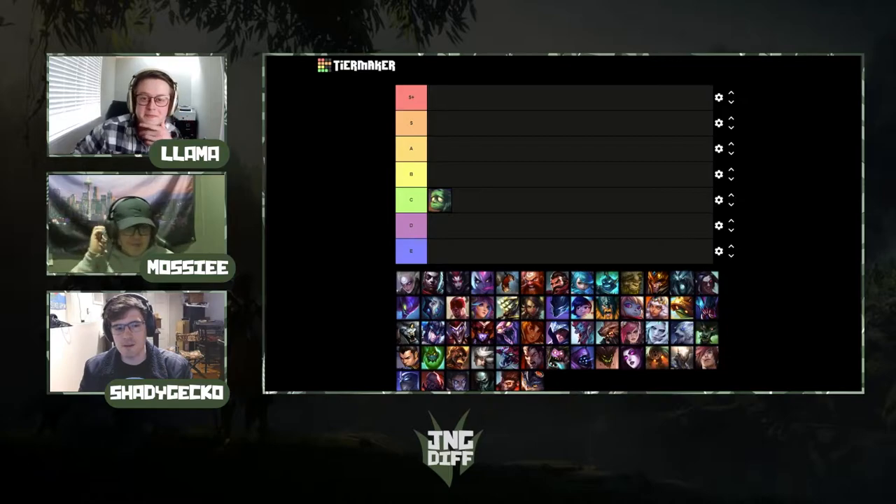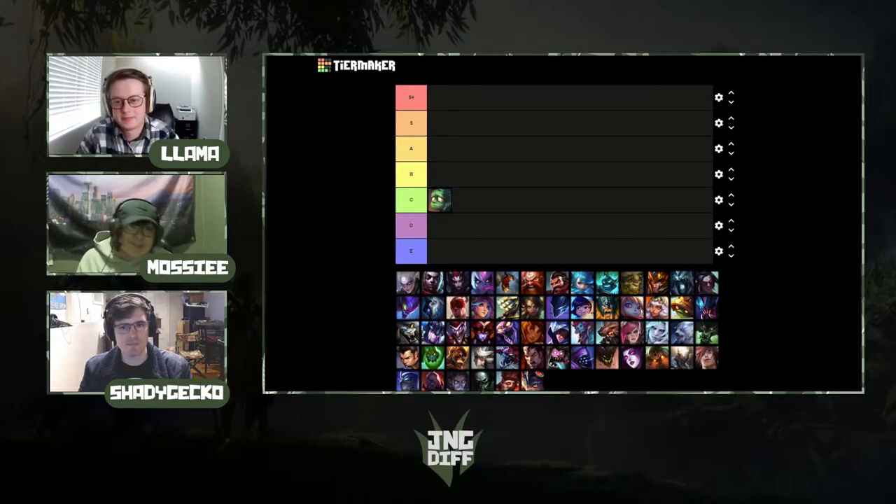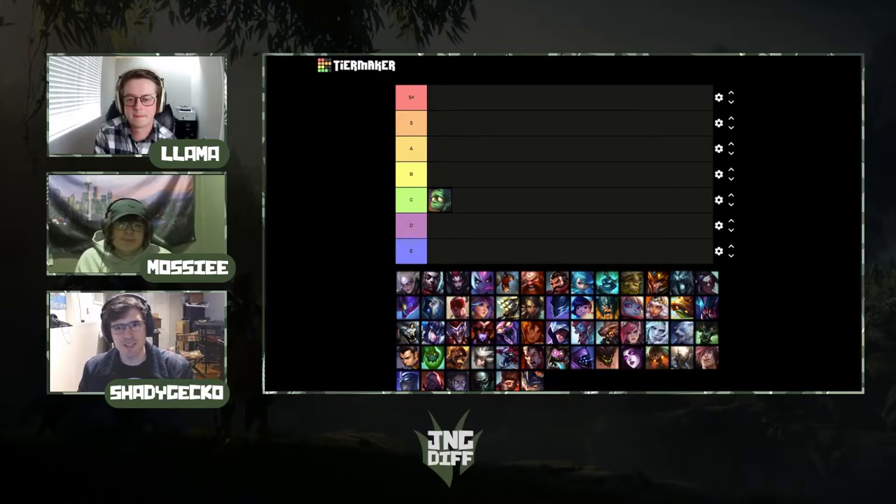I'm a big Amumu fan — I terrorized gold with him. But he's really exploitable, especially in a comp environment. I'd argue D-tier because it's so exploitable. Yes, it brings CC to the table and scales decently, but if you want a direct comparison, Zac does everything Amumu does but better. His early game issues are his biggest problem.